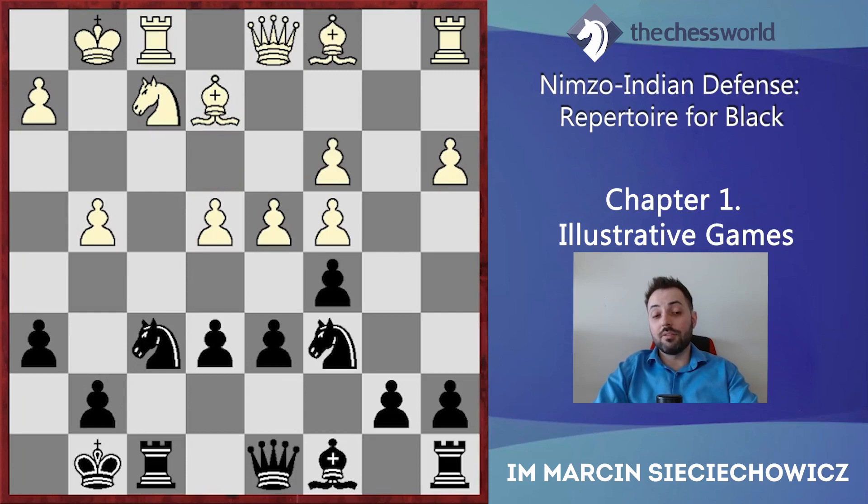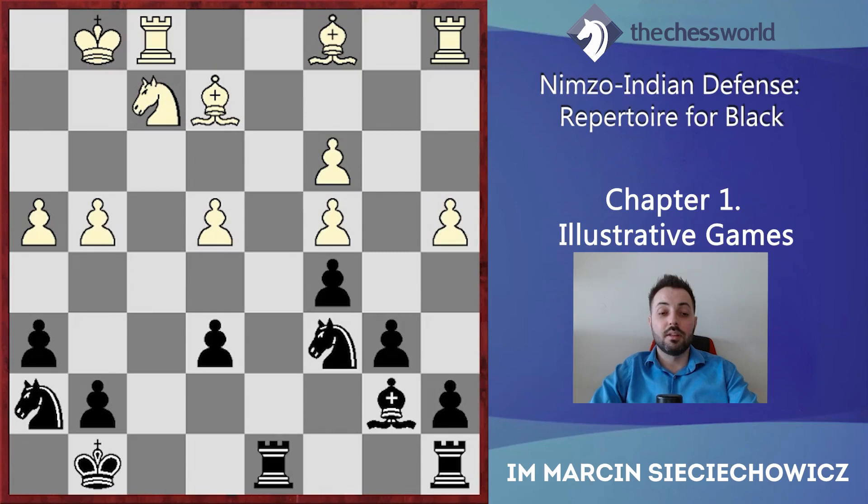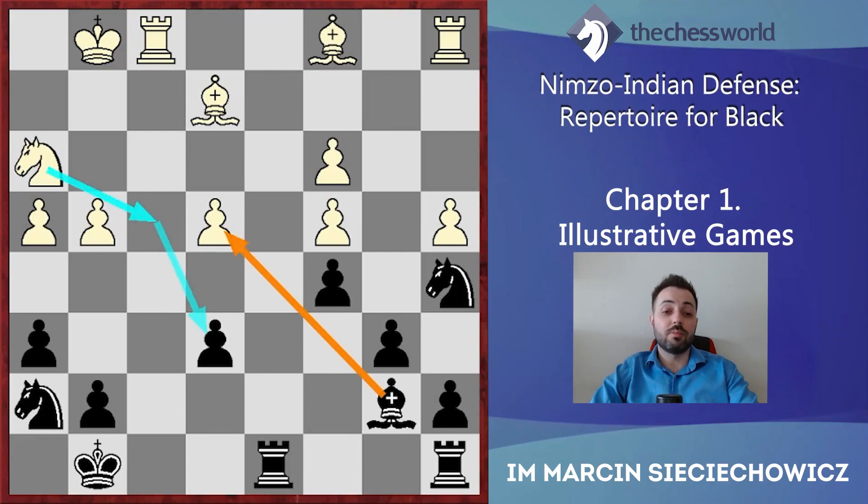So cxd4 looks slightly risky from a human point of view. But still Nh7 was possible, not allowing White to play g5. After dxc5, dxc5, Qd8, Rd8, Hb6, Bb7, Nh3, Nga5 — there is some kind of strategic domination. But Black still needs to be careful not to allow White to open up the position, because then the bishop pair will be quite strong.